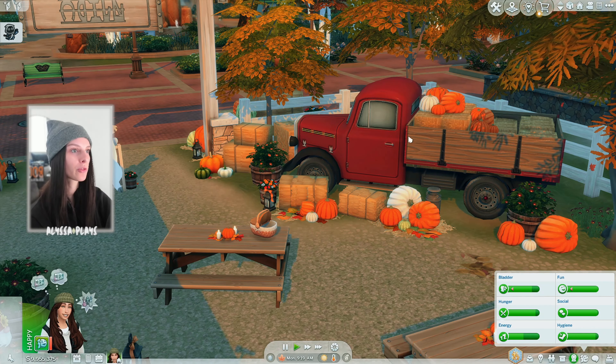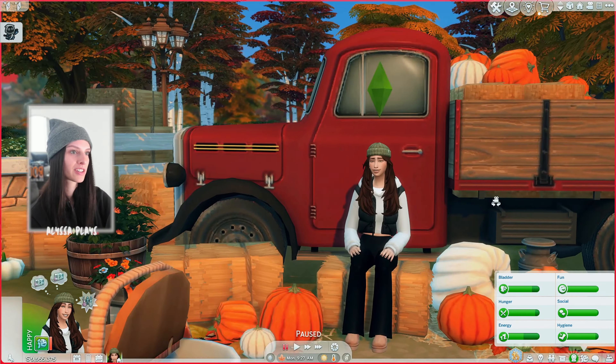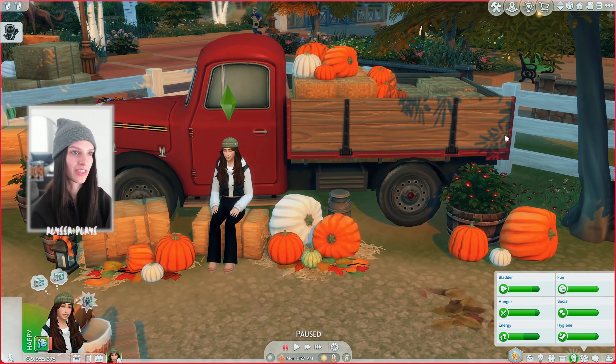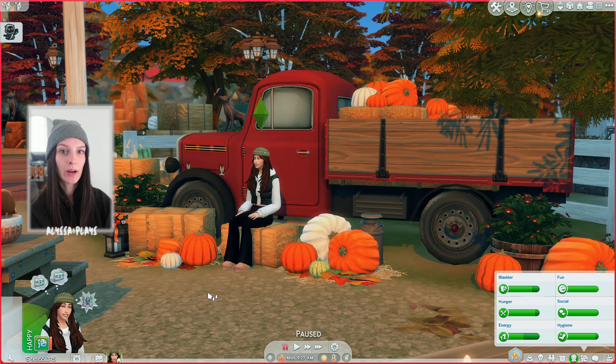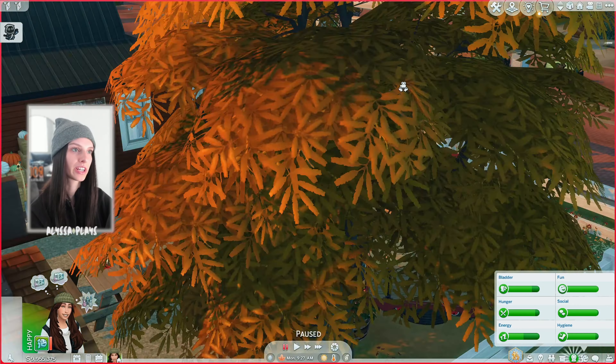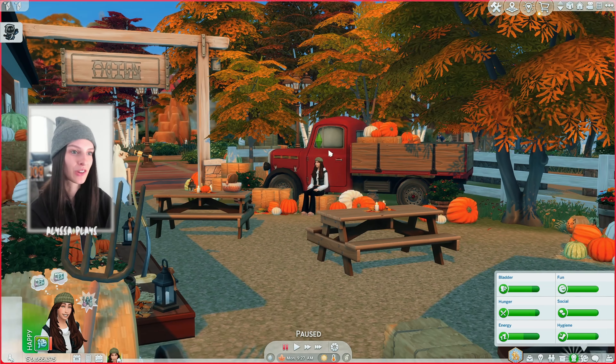Moving on over here we've got our little red truck with more hay bales and pumpkins stacked up, and another photo op right here on the hay bale. This works with one single sim or with the pose player you can set your whole family of sims around here. I live in the U.S. and the pumpkin patches I've always gone to usually have a truck photo op or stacks of hay bales — there's always photo ops everywhere. What's a pumpkin patch without a truck and a whole bunch of hay bales and pumpkins? It kind of just makes the whole thing.